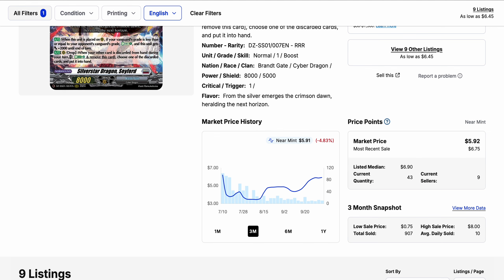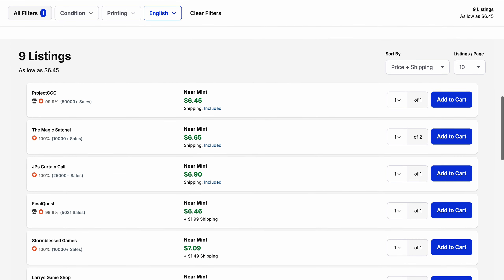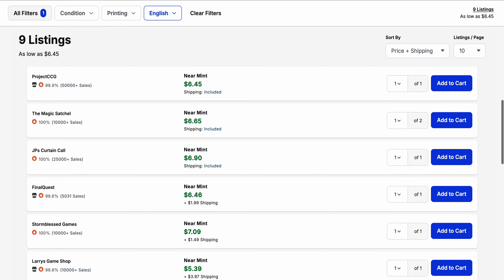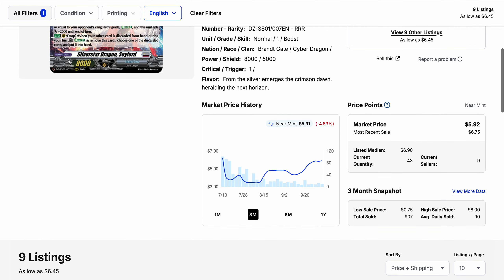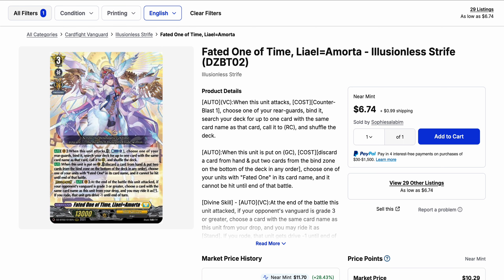It's only got nine listings, and the number of quantities that have been selling have dropped off, but the price rate of sales has been going up. The number of listings has been increasing here and there and then kind of drops off. I'd watch this one, especially with more Brantgate support coming out that might use it — and given that Messiah is getting new support from Divine Set 6, that could lead this card to see some more play.